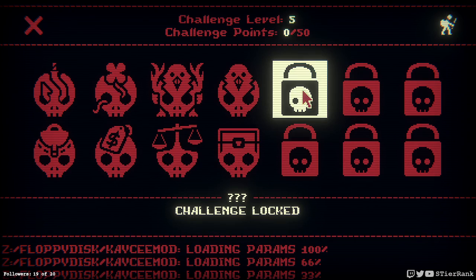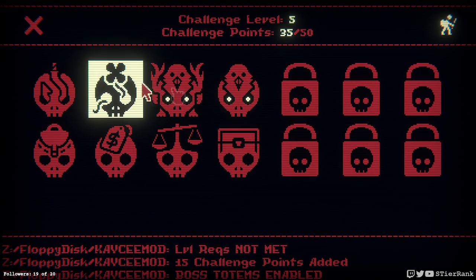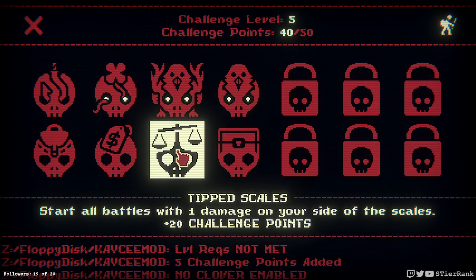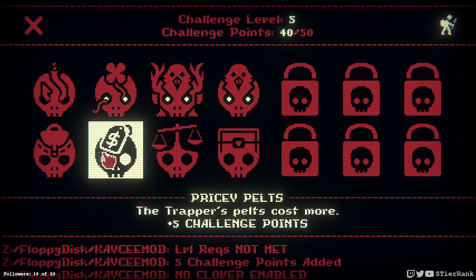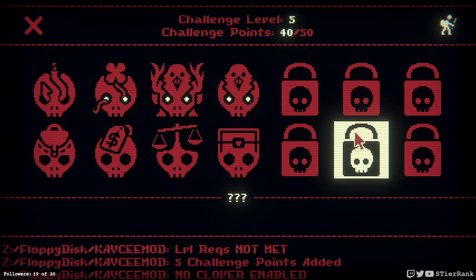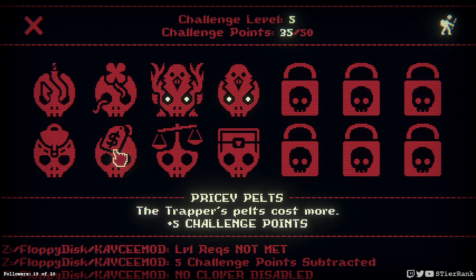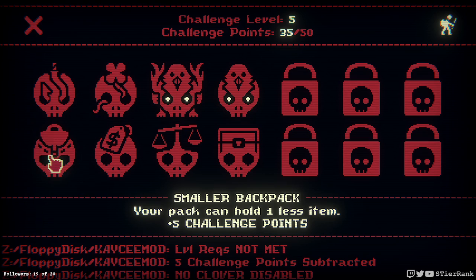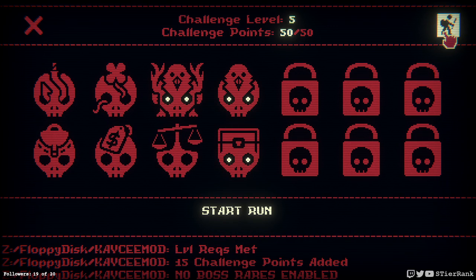We'll do the bug family of packs and let's check out our challenge points. I'm thinking about just sticking with totems and no clovers so that I don't have to worry about tip scales, because I think that was hitting me a little bit hard. I do need some more points on the board, so let's do no boss rares and we'll just focus on a weaker set of cards. Perhaps it'll work out fine after all.